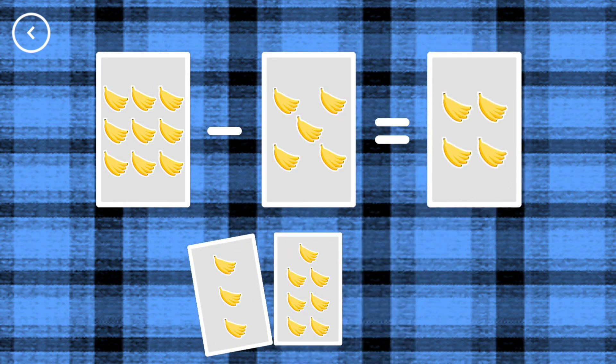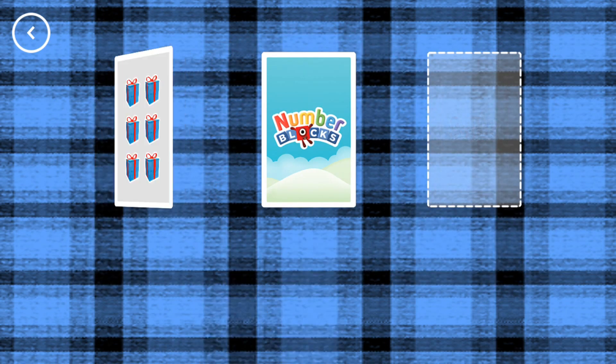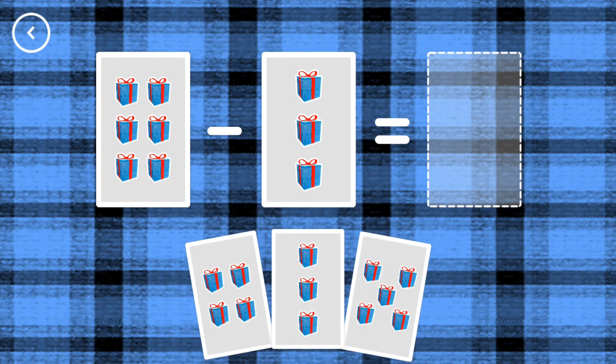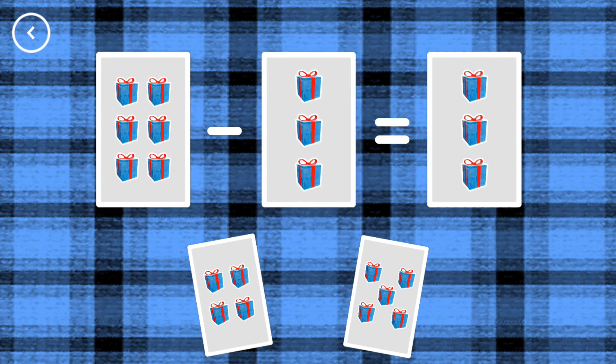4, 9, minus 5, equals 4! Correct! 3, 6, minus 3, equals 3! Yes!